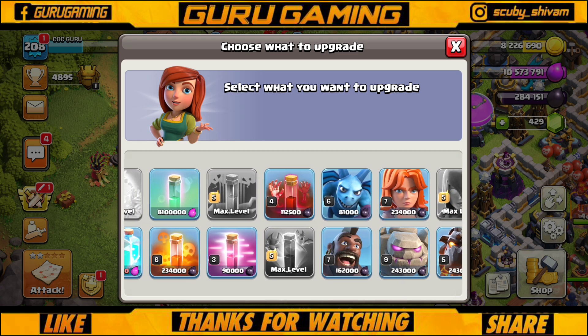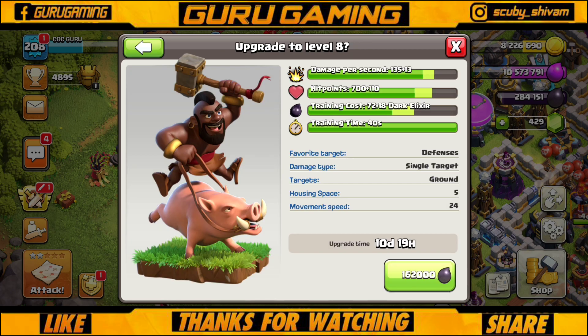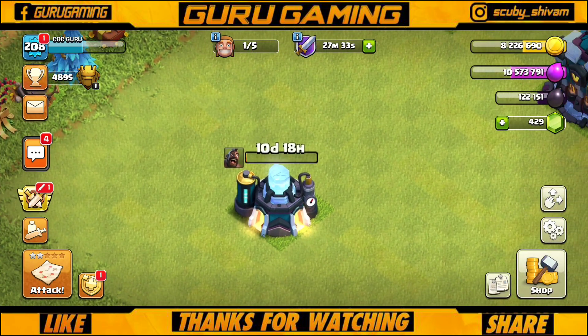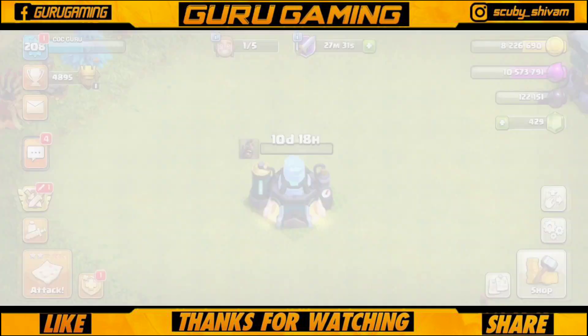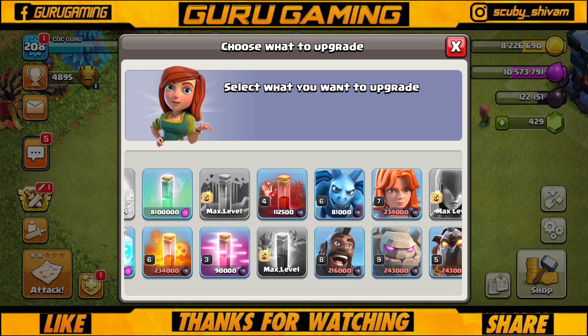The first thing is that we have to train hogs. We have a lot of dark elixir so we have to keep hogs here. It is currently level 8 and the upgrade takes 10 days, so we will skip that for now.